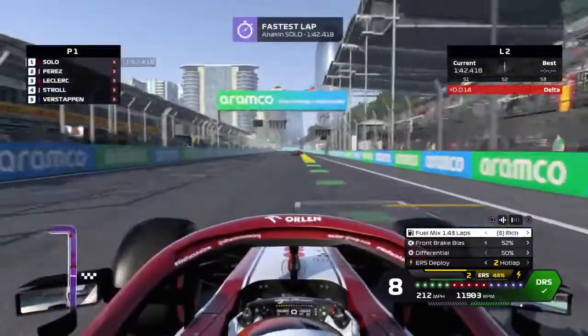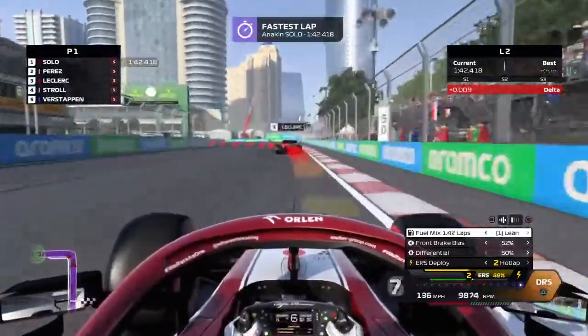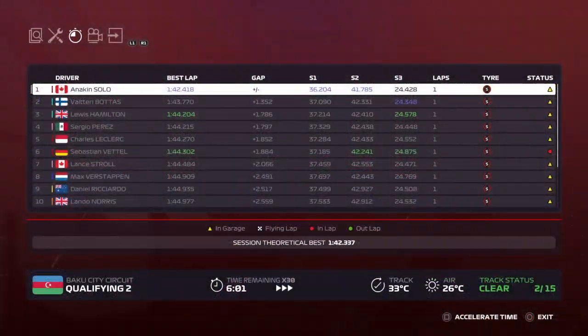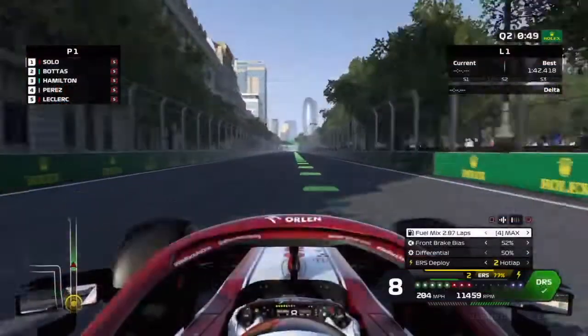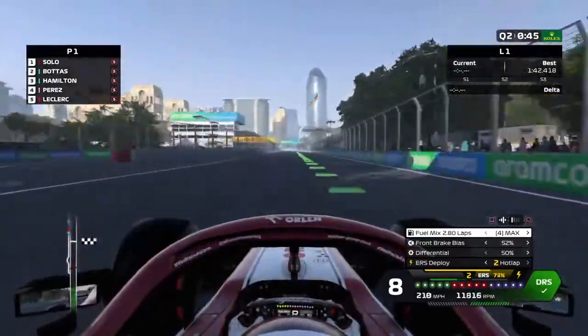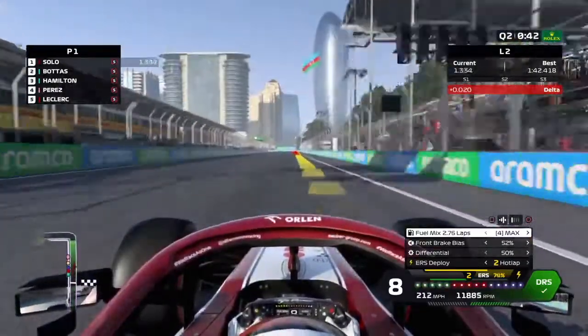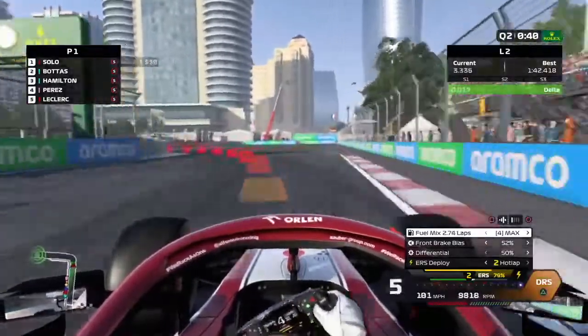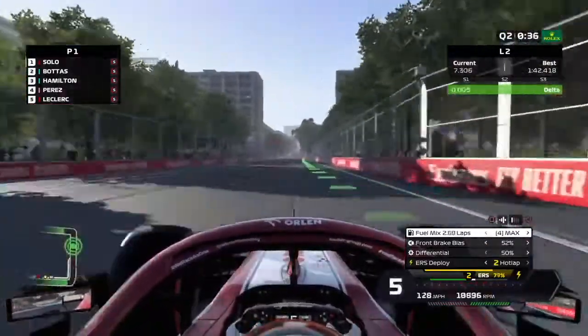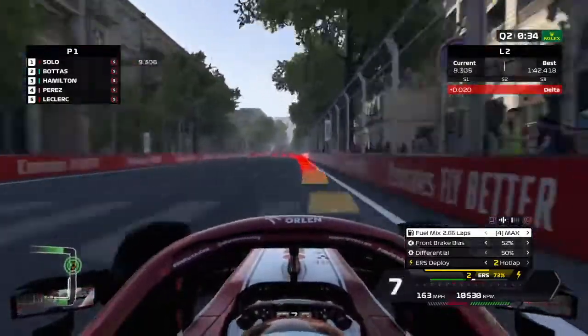Here we are into our first lap of Q2 - we make it P1 again, almost a full second ahead of Valtteri Bottas, and everything was really working for me. We go out again just for fun, and this was in fact my fastest lap. Down the 90-degree corner of turn one - a great overtake spot - with all the overspeed we carry through sector two into turn two, another 90-degree corner, setting us up for this DRS zone.